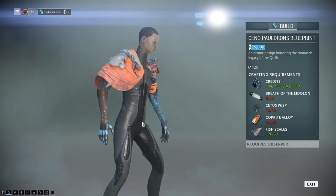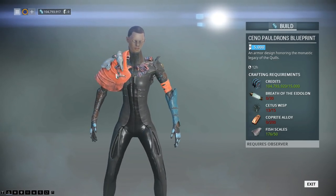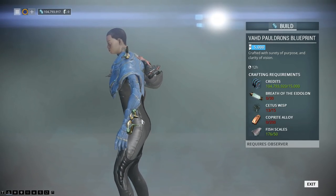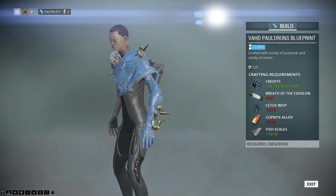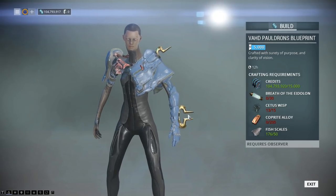Fish scales? Where's the fish? Actually, I guess you could see that thing round here as a fish scale. I really like that arm with the gold bits hanging off it. But again, Wisps, Breath of Eidolon — and it's a blueprint you can use to craft the armour.